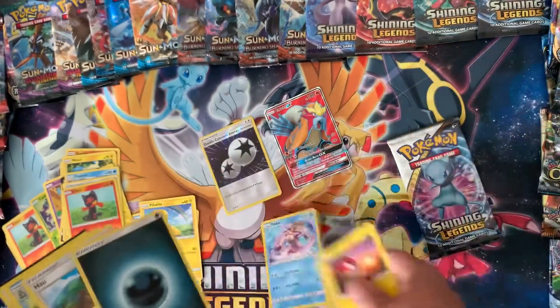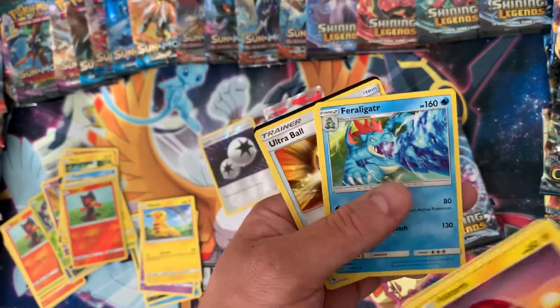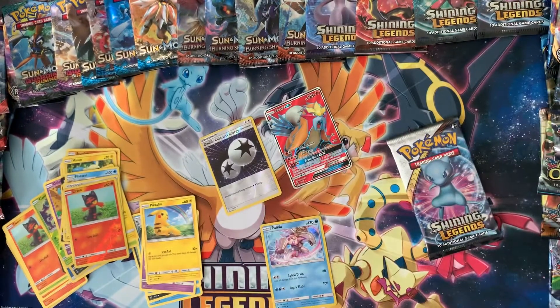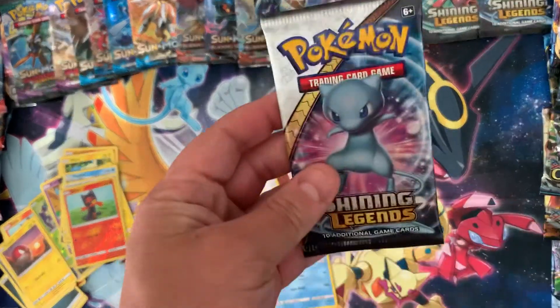Double colorless energy reverse, Palkia. For Feraligatr — I need the holo or the reverse of that since I traded it.